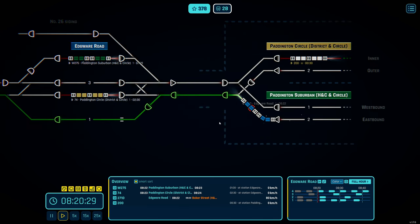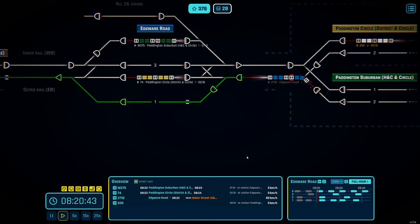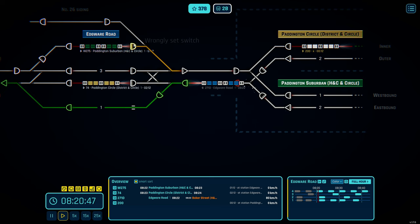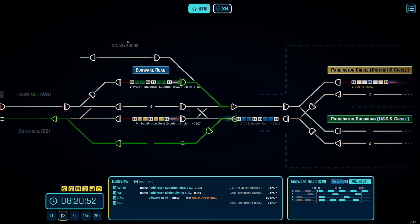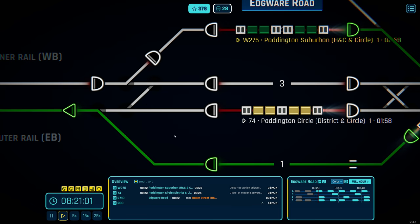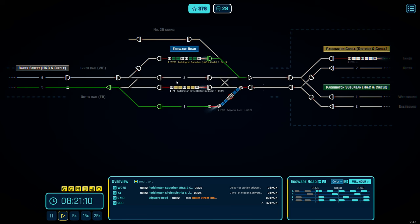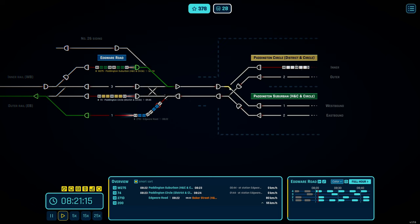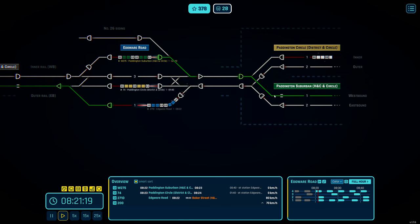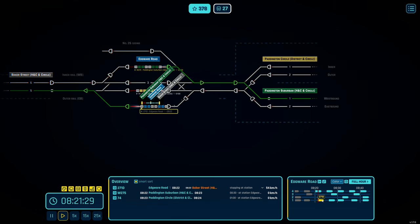271 Delta is now departing — that's beautiful. I have to think about that one — do the triangle signal first, then set the actual path. I see how it works now. That one still has a good dwell time going Hammersmith-bound. The number 26 siding is pretty much not going to be used. No trains really do through-running in platforms 2 and 3 — it's not really a major thing.